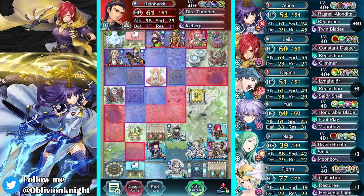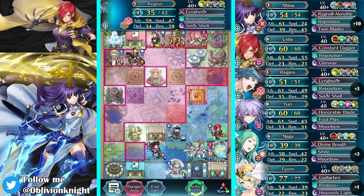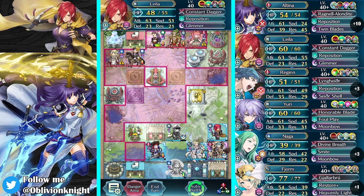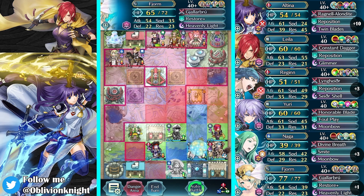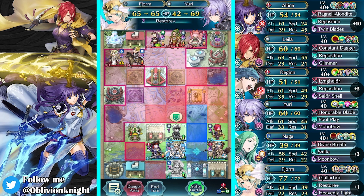Okay, now we back up. Reinhardt should move towards Regan, I believe — it's either Regan or Layla, but either way it should be in that direction. And Mirabilis should head straight down. So let's get Fjorm right here so that she'll turn off the Dancer.